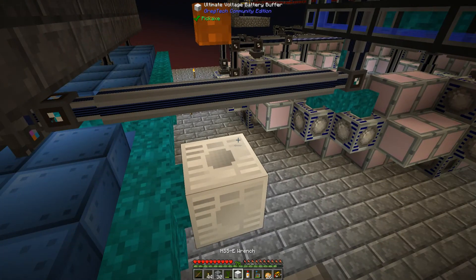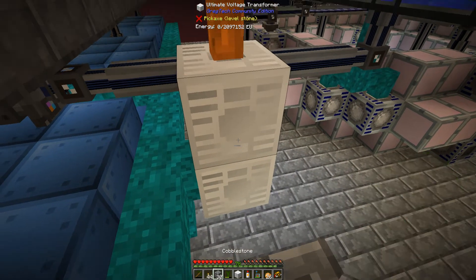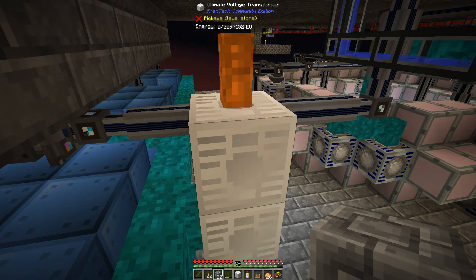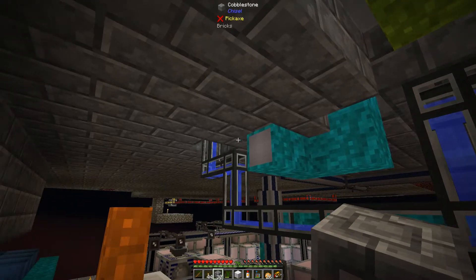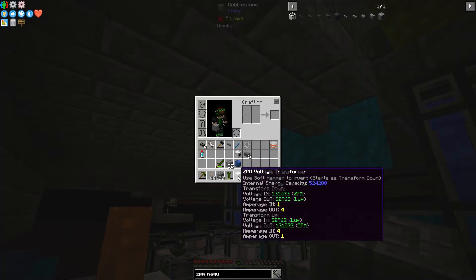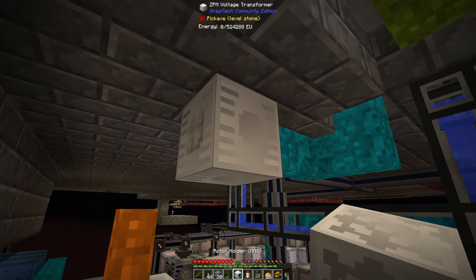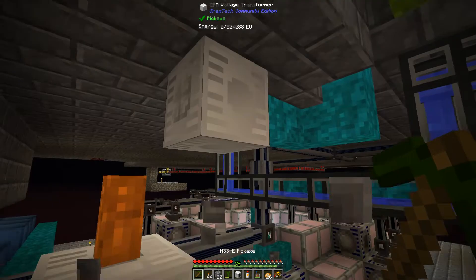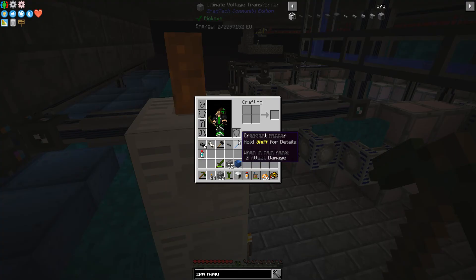We have to put the transformer there, so the ultimate transformer facing down that way. Alright — now that's transforming it down to ZPM. So ZPM is coming out, and then I want the ZPM transformer which transforms it down to LUV.